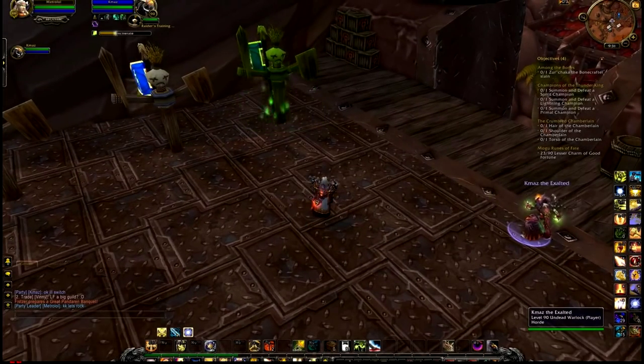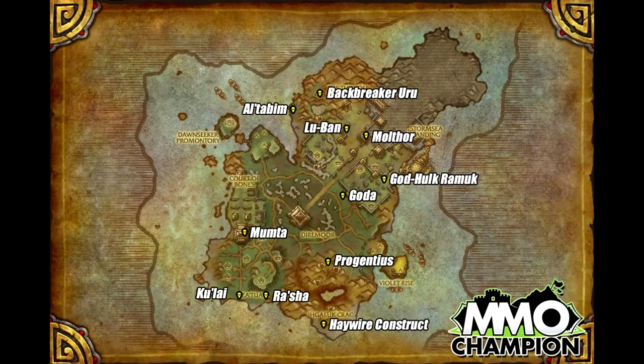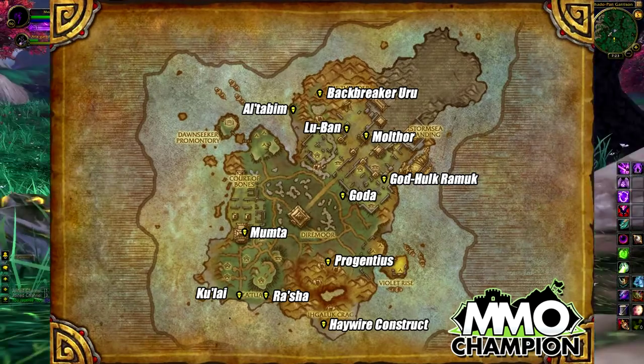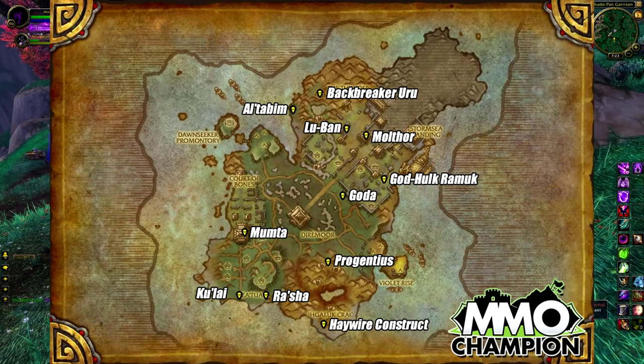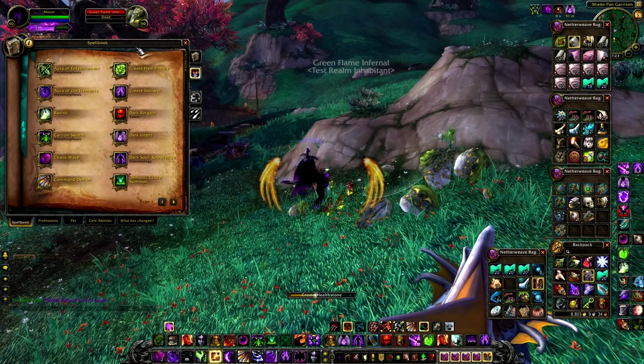We are told that in 5.2 we're going to have to fight for basically all of the rares on the Isle of Thunder. Metro also did a video on this previously, which is also on the Ace Games channel, and there will be a link on screen and in the description for that video as well, teaching you where you can go and camp these mobs. These rares drop all sorts of different things, so other people will be after them, but we are after the Sealed Tome of the Lost Legion.